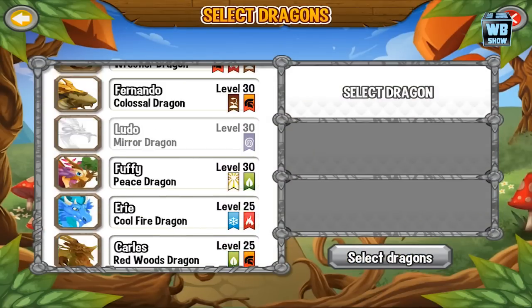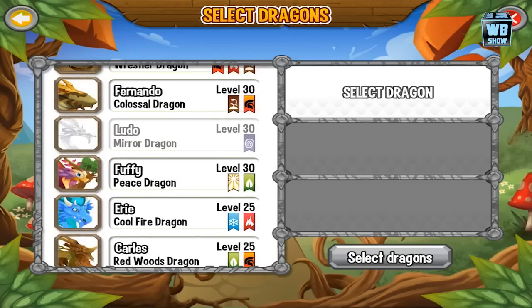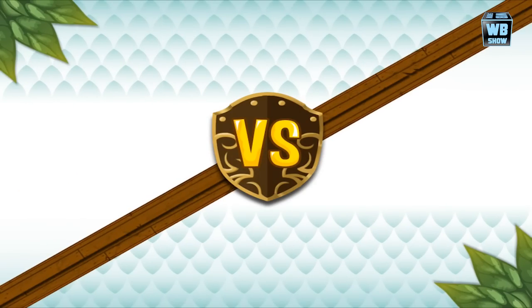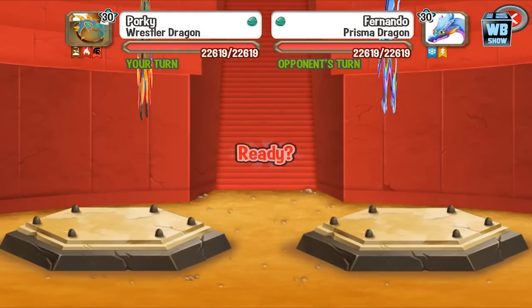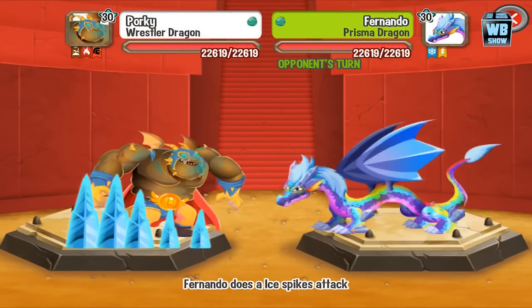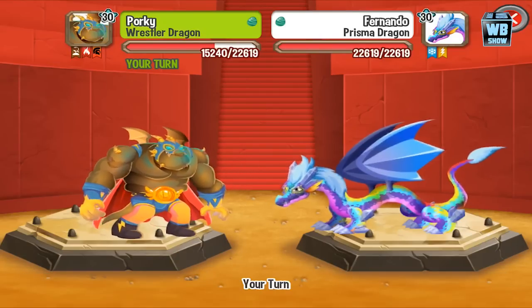Let's just select the Wrestler Dragon. We're going to go into battle again. This time let's select another attack — I think we're going to try a flame attack. Flaming Arrows it is.